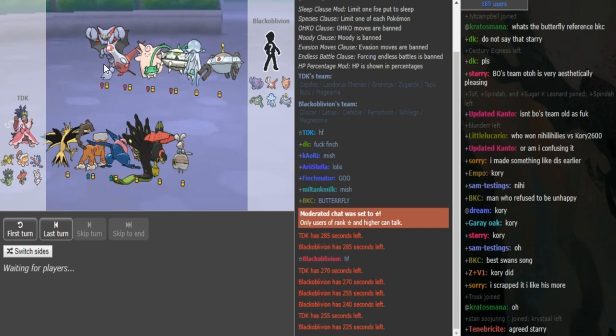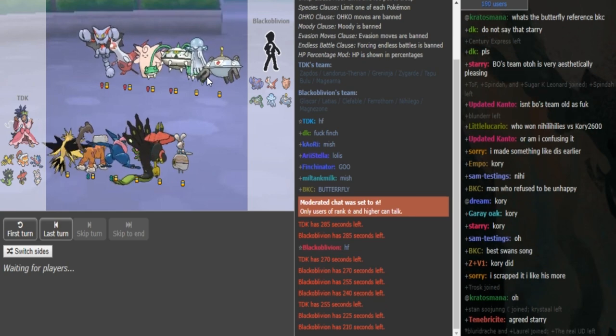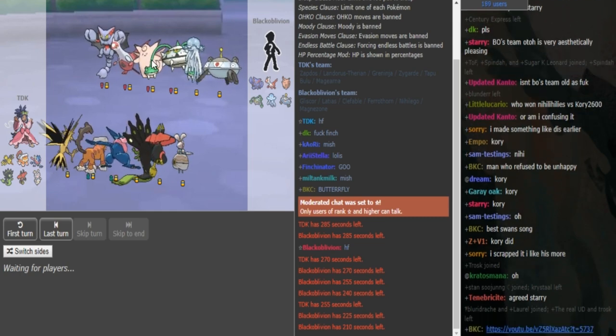This team was made before Ultra Sun and Moon came out, so technically he could have changed the Gliscor to Defog instead of SD, but he probably kept it as SD because with a team like this you force the opponent to Defog for you most of the time. You have Toxic Spikes, Spikes, and Rocks.